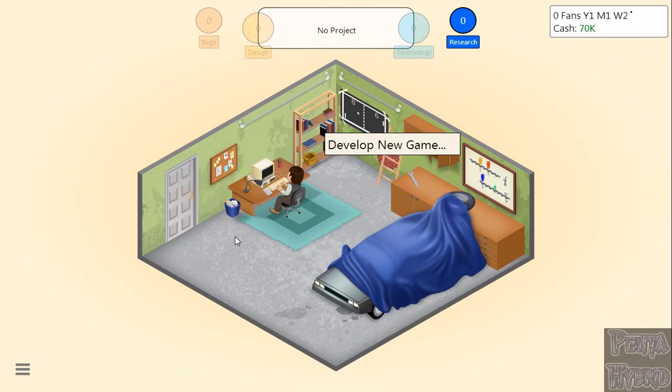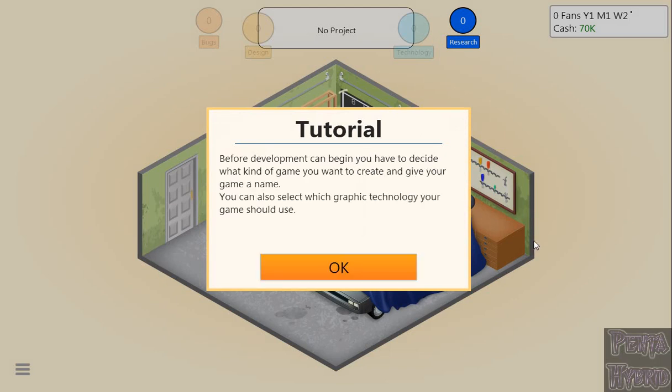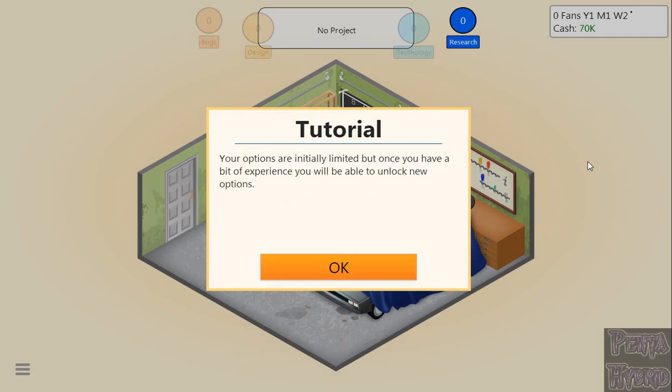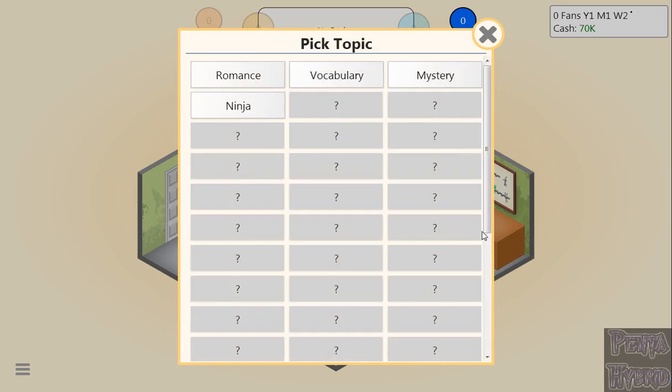We'll develop a new game. Before development can begin, you have to decide what kind of game you want to create and give it a name. You can also select which graphic technology to use. Options are initially limited but will unlock with experience. So we've got game name, cost, platform, genre, and topic. We'll go into topic briefly before jumping in.